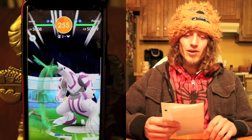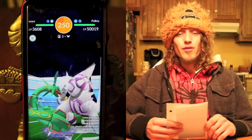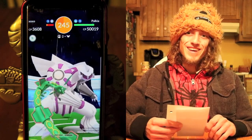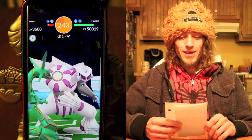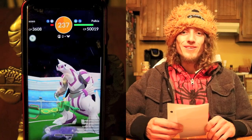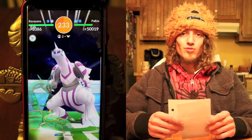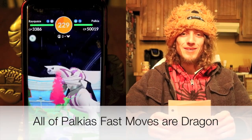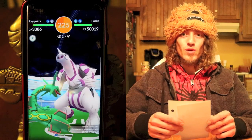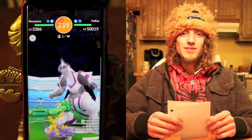A boosted 100% IV Palkia will have a CP of 2850. To unlock a third move on your Palkia it will cost 100,000 stardust and 100 Palkia candies. Palkia is boosted in Rainy and Windy weather conditions. Palkia's fast moves are Dragon Breath or Dragon Tail, and its charged moves are Draco Meteor, Hydro Pump, or Fire Blast.